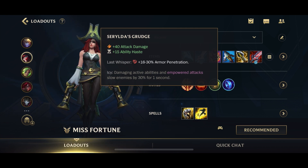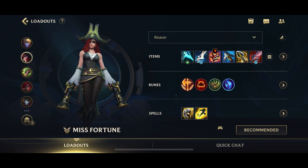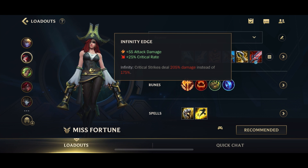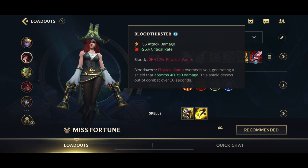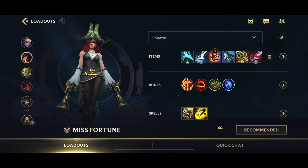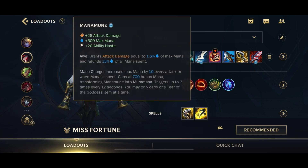Serylda's Grudge gives AD, Ability Haste, and Armor Pen, but the key passive is the slow on enemies caught in your ultimate — so you can ult, get it enhanced by Muramana and Essence Reaver, slow them, and destroy them. I prefer Crit MF over Lethality MF; if you want Lethality you need Youmuu's or Collector as early items, which doesn't fit this build. Fourth item is Infinity Edge for more damage, Crit, and increased Crit Damage. Finally, Bloodthirster gives a huge chunk of AD, Crit, Physical Vamp, and a shield. This puts you at 75% Crit, not 100%, but Serylda's and Muramana are essential to the build, so 75% Crit is absolutely fine.